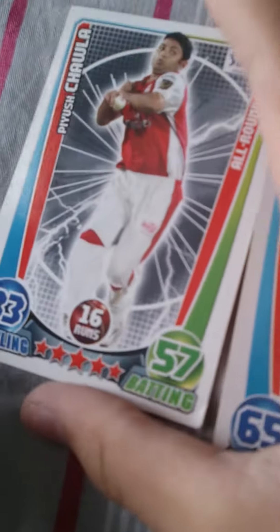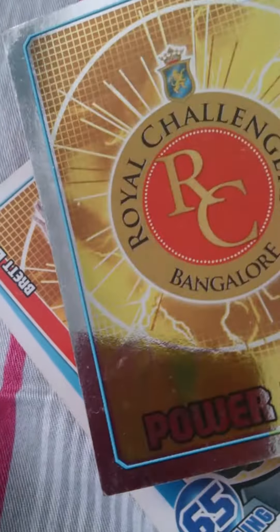If your friend has a Power Play card and you have a regular card, you need to give your card to your friend. Power Play is a mega card — whoever has it, their opponent must give their card to them. If the scores are silver Power Play, and two Power Play cards come together, the chance will be skipped.